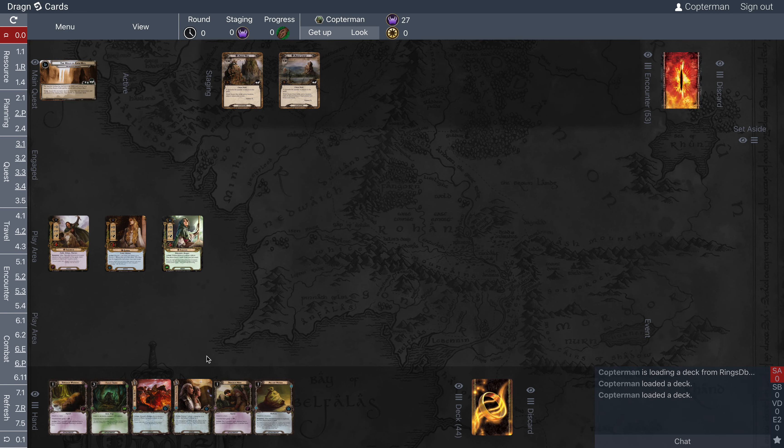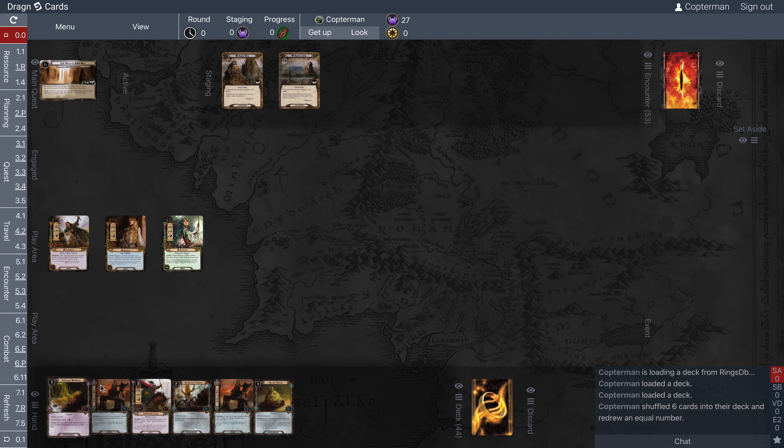Let's look at our opening hand and decide if we like it. I think I'm going to mulligan that hand. And so this is what we have to work with.